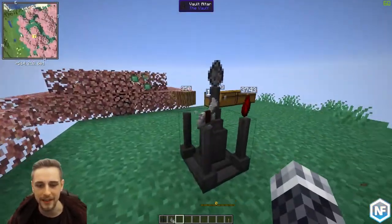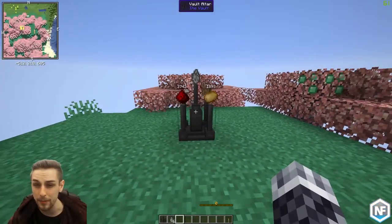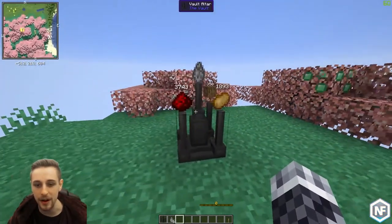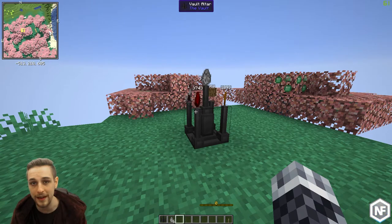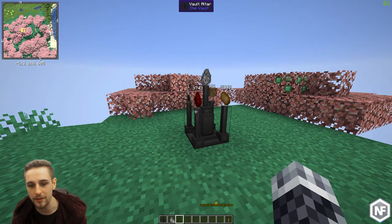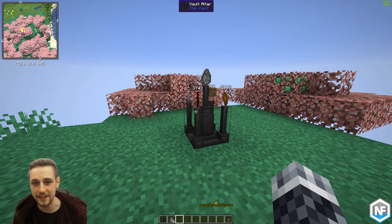Now once you place your Vault Rock in, you'll be given a recipe. This recipe is per player - it's locked to a player. The recipe itself, however, other players can fill it, activate it, and take the crystal. So if you are playing on a server, you want to make sure that this is either not accessible to people you don't trust, because other people can fulfill this and then get your Vault crystal out of it.